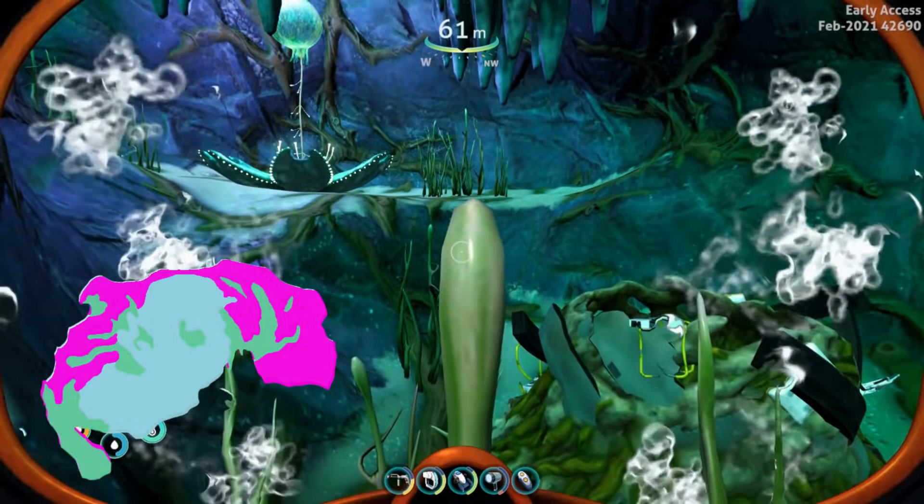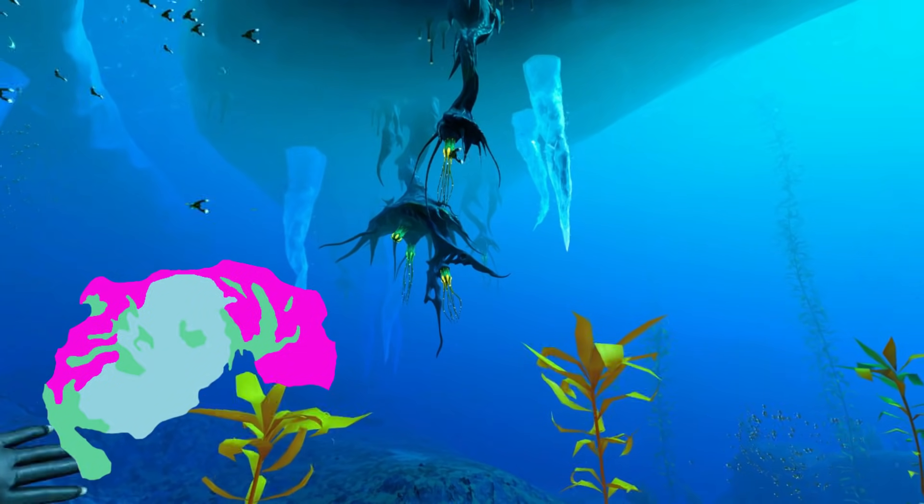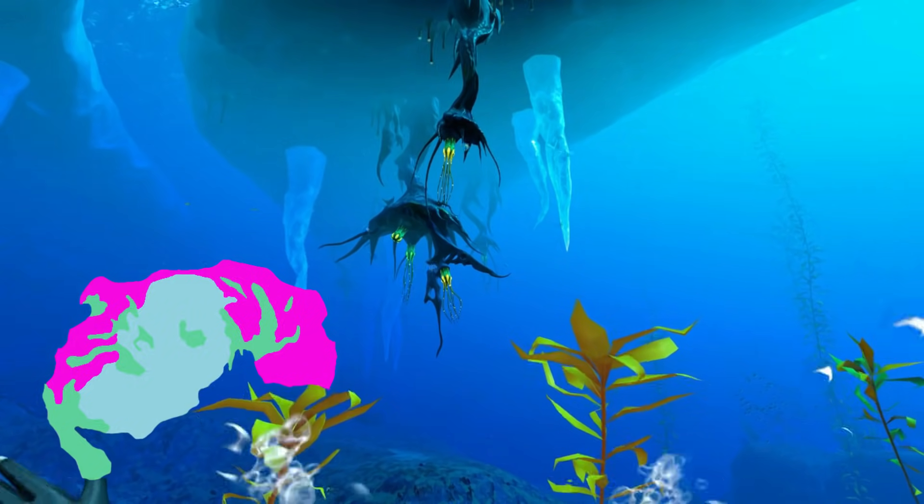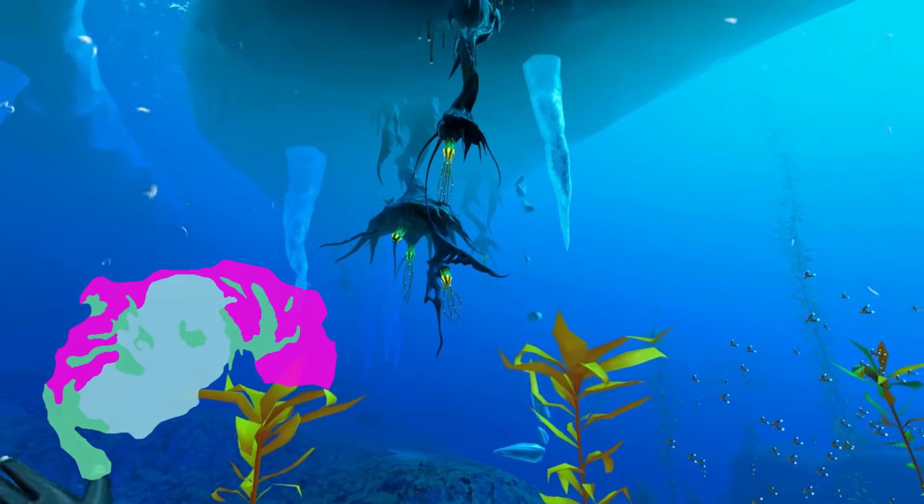The last section we're going to look at is the sparse Arctic. There's not much here, hence the name. Here we're going to find limestone, quartz, and salt, and we can find fragments for the sea glide.